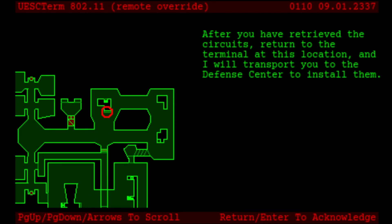After you have retrieved the circuits, return to the terminal at this location, and Leela will transport you to the defense center to install them. It turns out we will be grabbing the circuits in this mission, but not actually installing them yet. This terminal ends up being incorrect as the exit terminal, as it is actually at another duplicate location, but this will make sense later on.